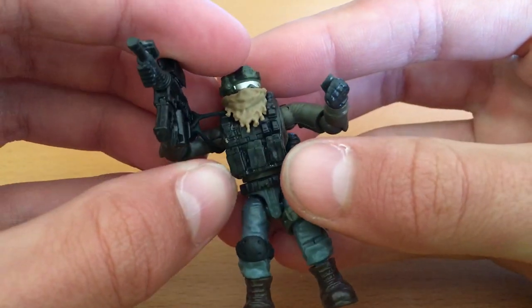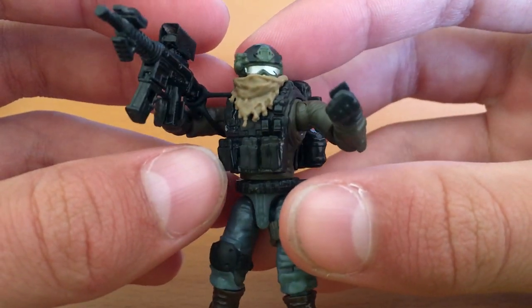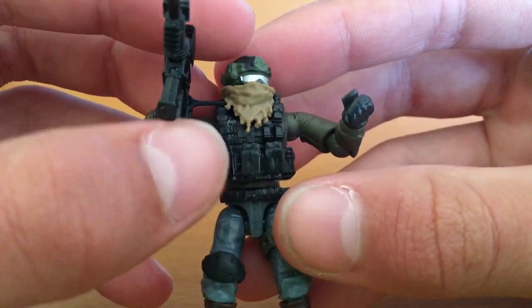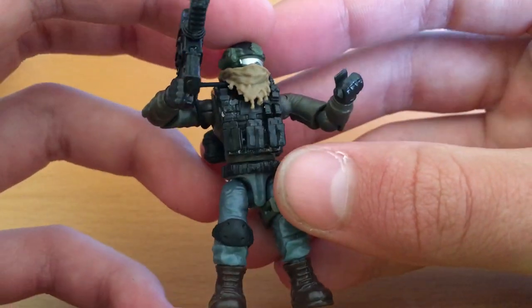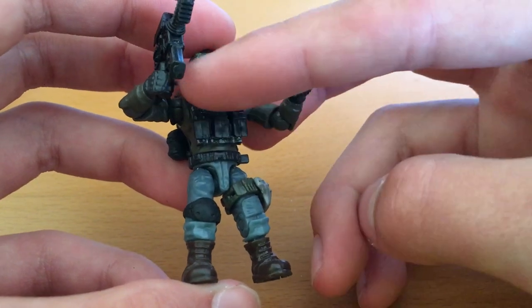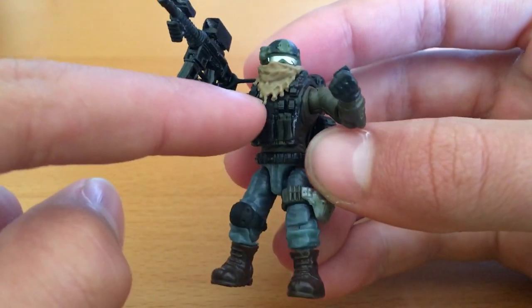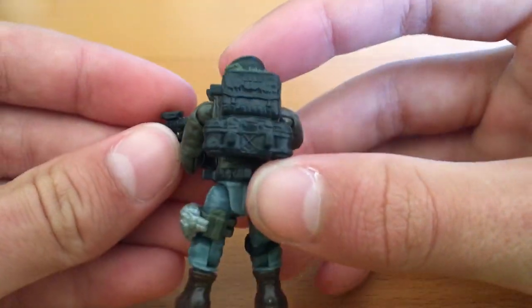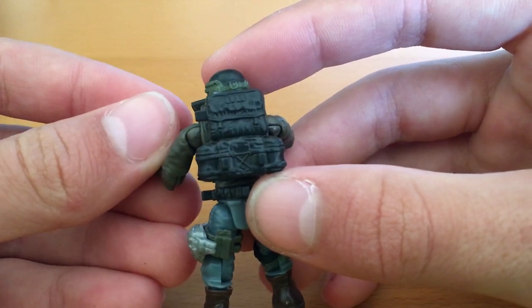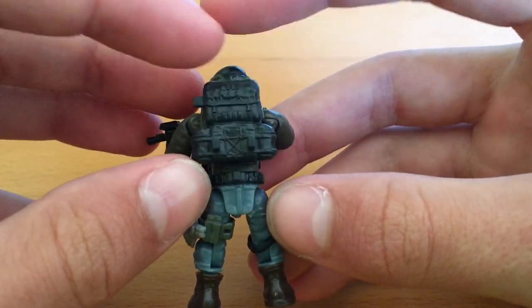Then he has just a black plate carrier. It's not really anything from the game specifically, but if anything it would be like — I know they're eventually going to add the Trooper Armor, which is multicam and says USEC on it. They're eventually going to add a black version, which would be pretty much this. And then he has a black version of what I think is called the Paratus Backpack — just a big backpack with different pouches in it.